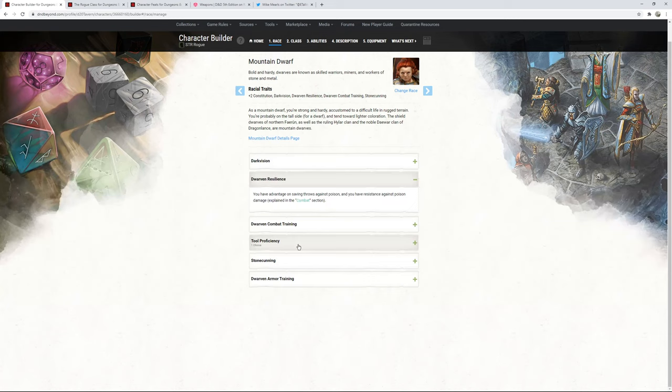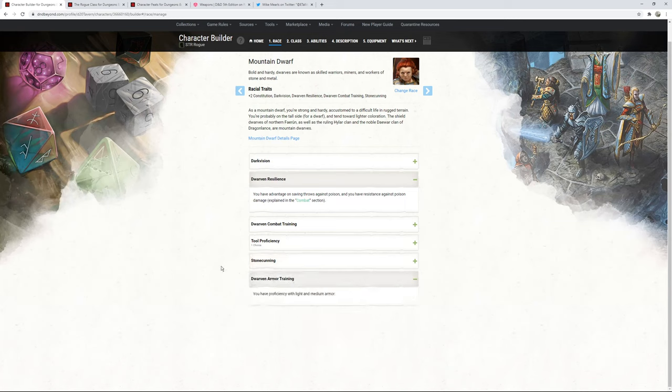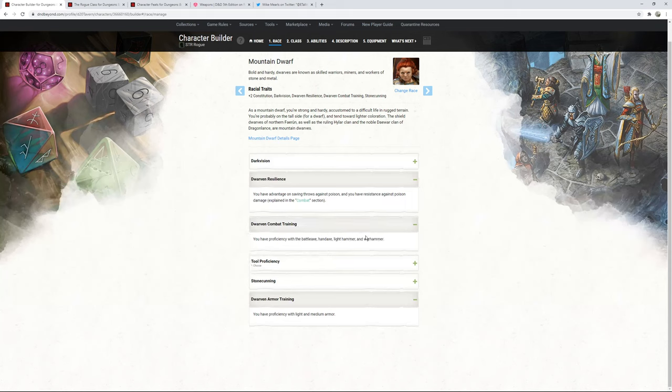We get a tool proficiency and we're going with Mason's Tools. Mostly because you can ask: 'Do I notice anything about this stonework that looks out of place — hidden doors, compartments?' You can use Mason's Tools to notice stonework details, granting Intelligence History checks related to stone-cutting with double proficiency bonus — very cool. And then Dwarven Armor Training gives us proficiency with light and medium armor, plus the battle axe, hand axe, light hammer, and war hammer.